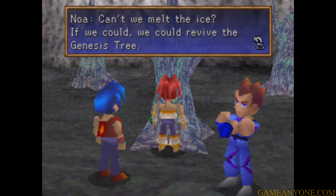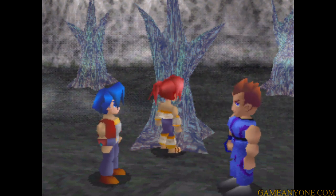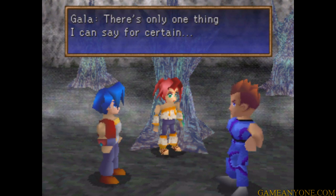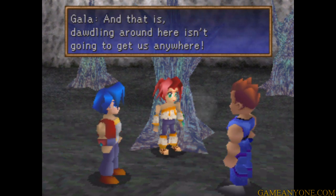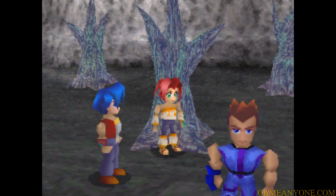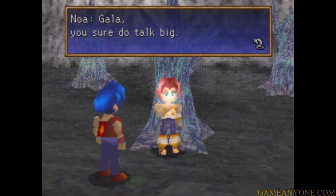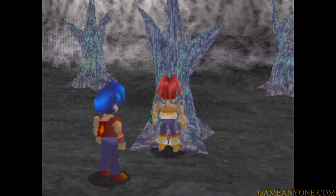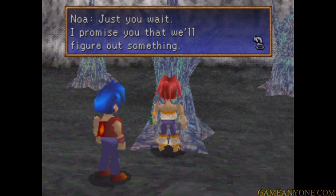'Can't we melt the ice? If we could, we could revive the Genesis tree.' 'There's only one thing I can say for certain — dawdling around here isn't going to get us anywhere.' 'Noah, fine. Let's look for other leads.' 'Gala, you sure do talk big.' Pretty much. 'Just you wait — I promise you that we'll figure out something.'